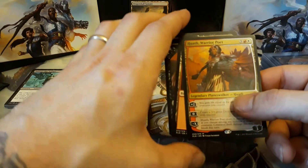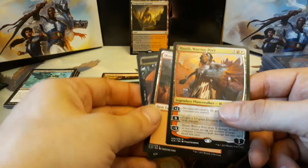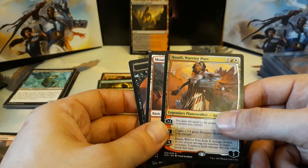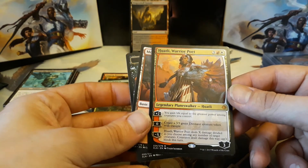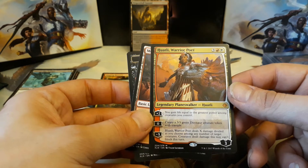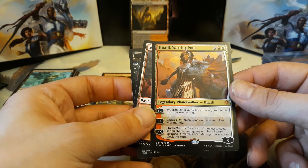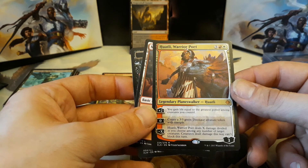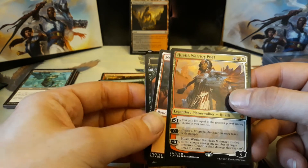And then you got a Mountain and a Pirate token on the back. Hank, we got you a Planeswalker — Huatli, Warrior Poet. $3.00. One red and one white to cast, a 3-drop Planeswalker. Plus two: you gain life equal to the greatest power among creatures you control. Zero: create a 3/3 green dinosaur creature token with Trample. And Huatli, Warrior Poet deals X damage divided as you choose among any number of target creatures — creatures dealt damage this way can't block this turn.